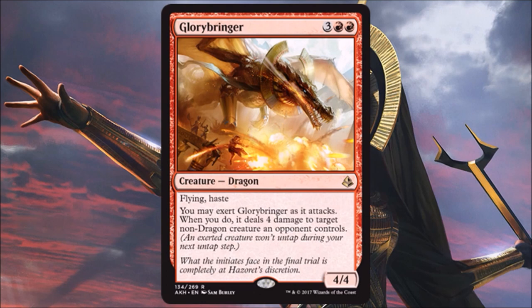Glorybringer is another great aggressive card — a 4/4 with Flying and Haste for five. And when you exert it, you deal four damage to a non-dragon creature your opponent controls. So it can come down for five, attack in, exert, take out a big creature, and get in for damage, or make your opponent chump block. This will be fantastic in Standard, and it is easily first-pickable in draft. Great limited card.